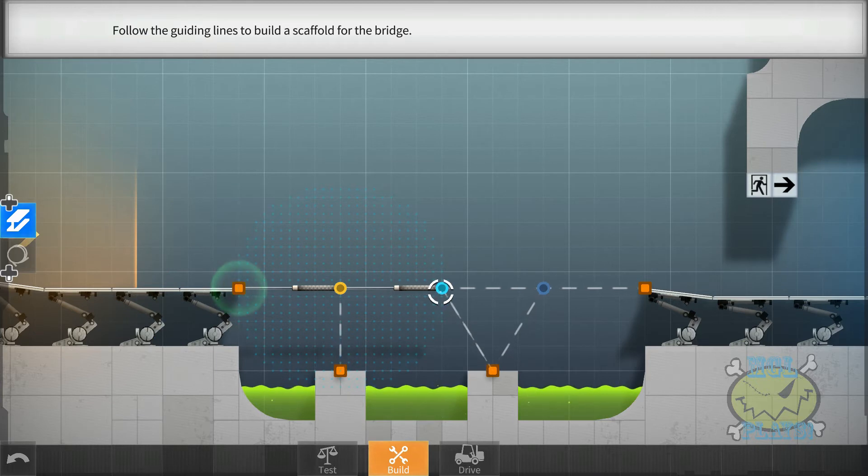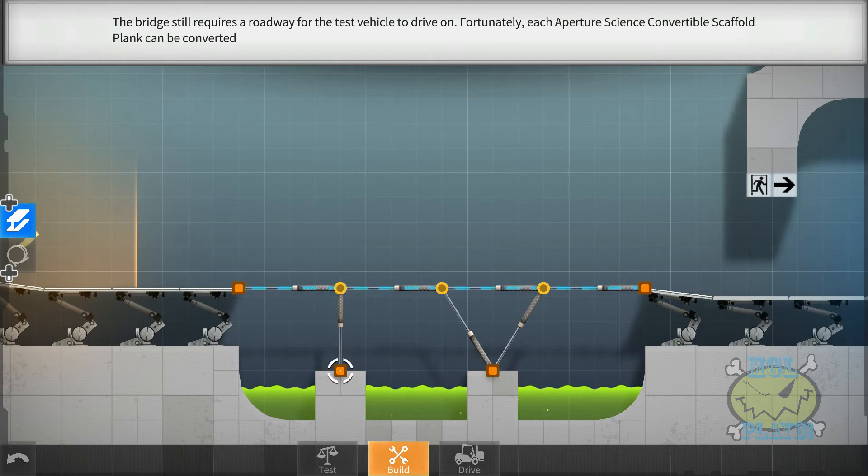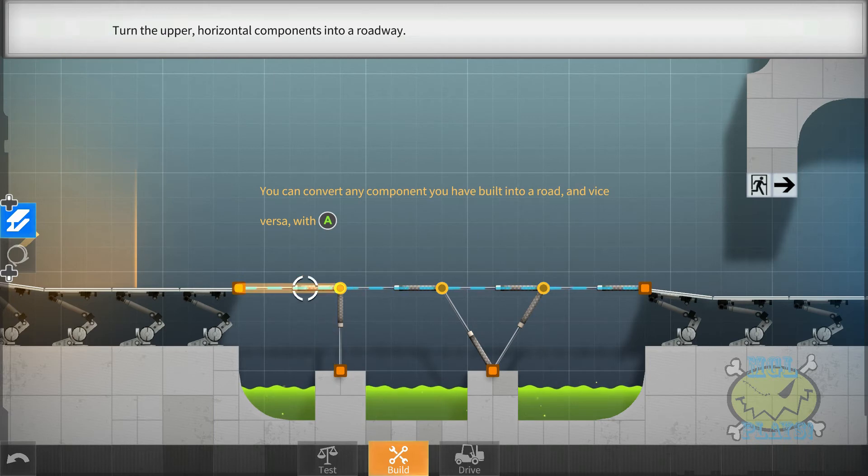Excellent. The bridge still requires a roadway for the test vehicle to drive on. Fortunately, each Aperture Science convertible scaffold plank can be converted into a roadway, and vice versa, at any time. Very good.